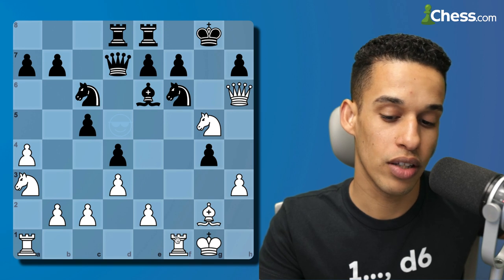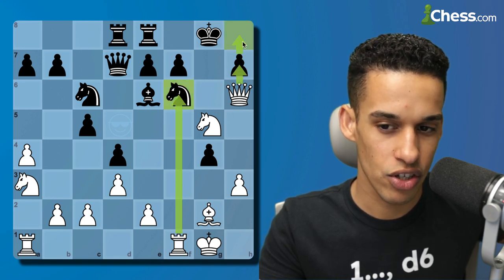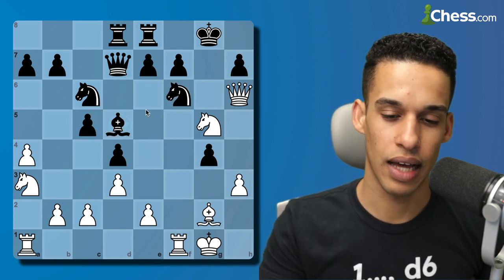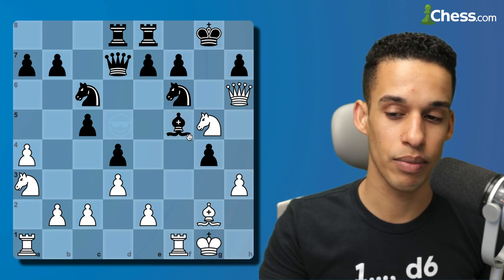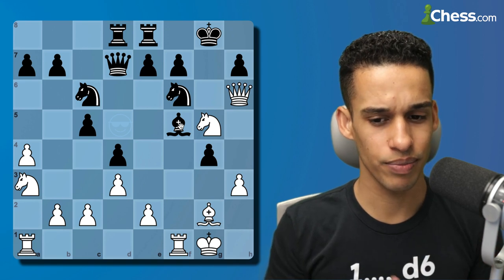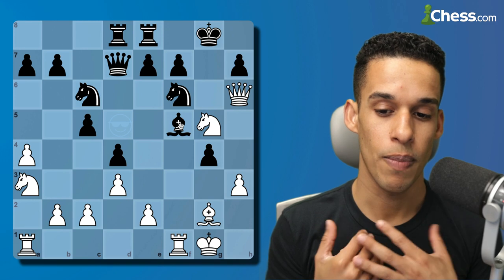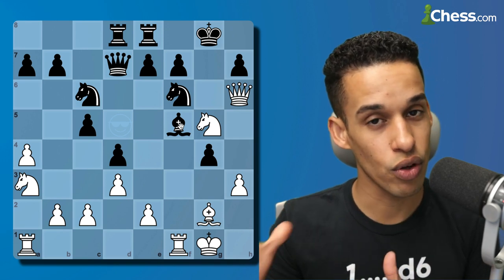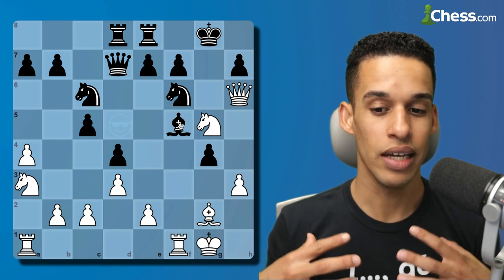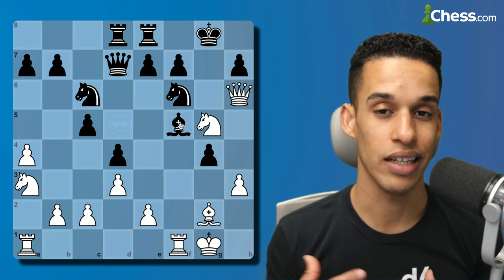My opponent takes, I take back, then f-takes-g4 and knight g5 — I had calculated this far. Now I'm threatening rook takes f6 followed by queen h7 checkmate, and the game is over. My opponent plays bishop d5. I was expecting something like bishop f5; I knew my opponent would be able to defend, but he had to find the right moves. I'm the one putting pressure, and that brings up the other component I wanted to tell you about.